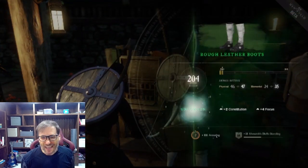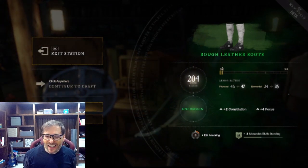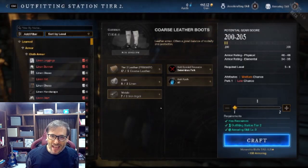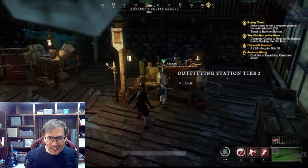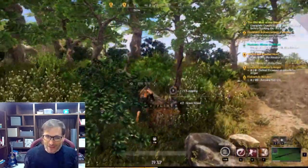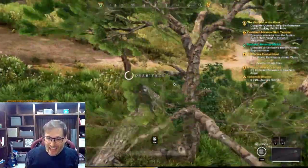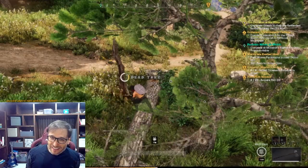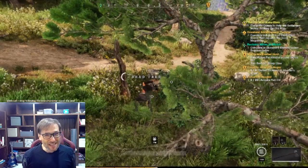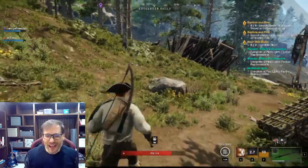Here I am crafting rough leather boots. I got lucky — uncommon quality with plus two constitution and plus four focus. You have to bind the item to your character if you choose to keep and use it. Now you can chop down trees as we've already seen, but you can be environmental — you can choose to only chop the dead trees. Here is a dead tree and I can get the same lumber without deforesting the entire game from live trees.